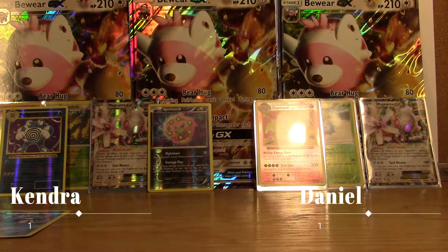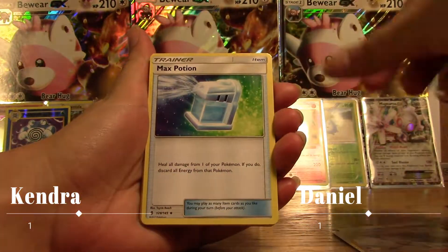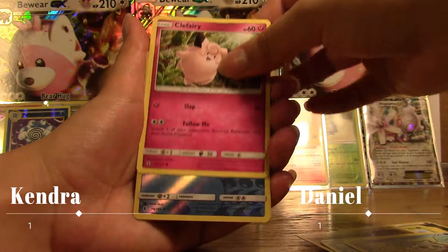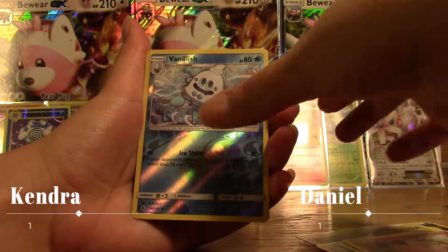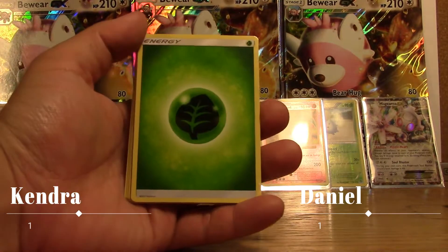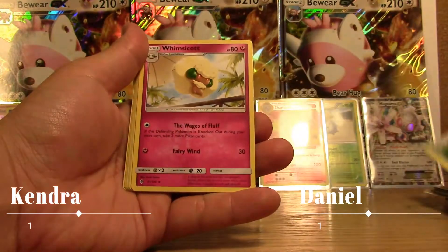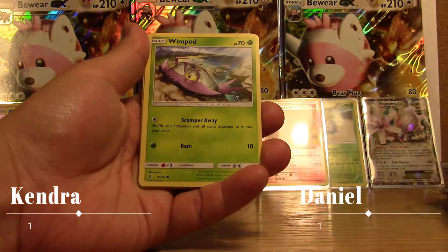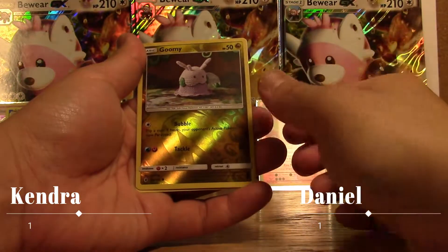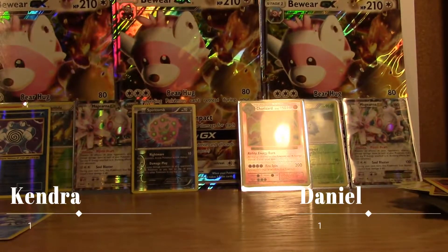Starting off with a Dark Energy, a Machoke, Max Potion, Turtonator, Cottonee, Wimpod, Goomy, Vanilluxe, Clefairy — a reverse Vanilluxe — and Rayquaza at 120. Not great. I have a Leaf Energy, Kommo-o, a Lairon, Graveler, Aether Paradise Conservation Area, Whimsicott, Wimpod, Goomy, Wailmer, Beldum, Rockruff — reverse Goomy — and a Salazzle regular rare. I won by 10 HP — you're up two to one.